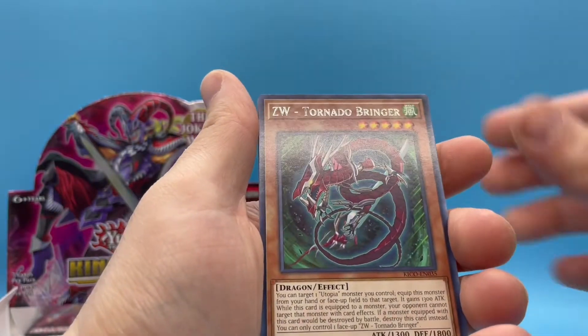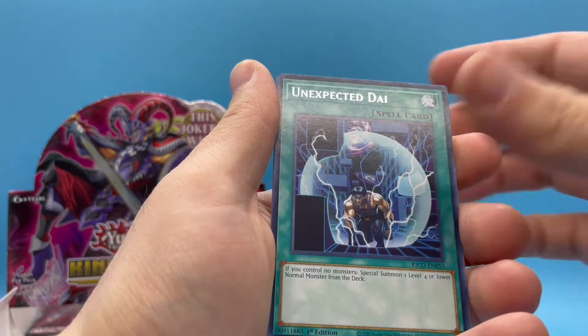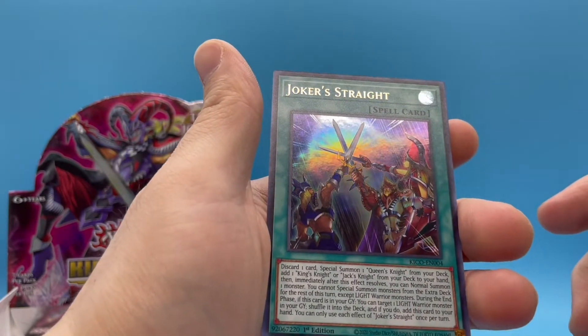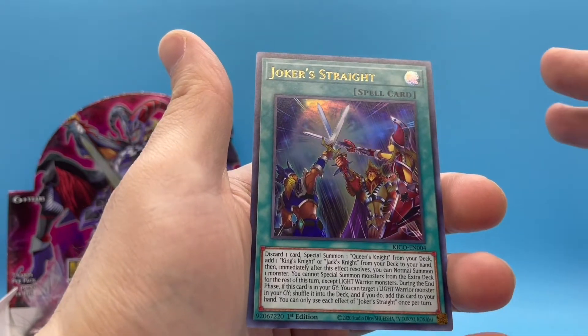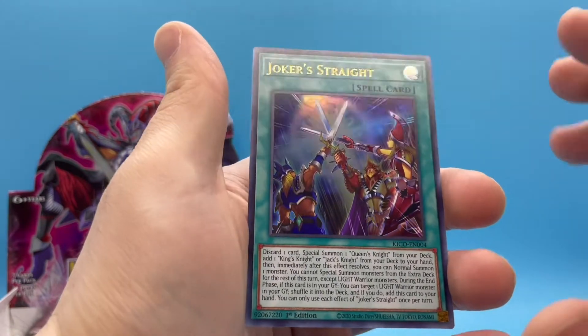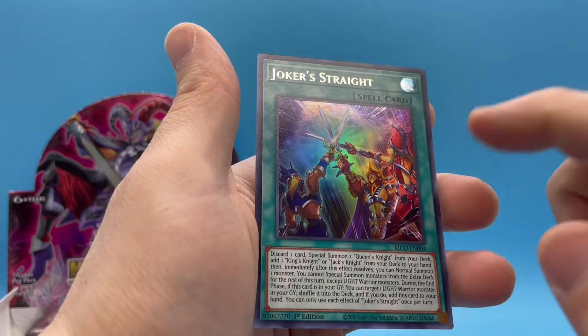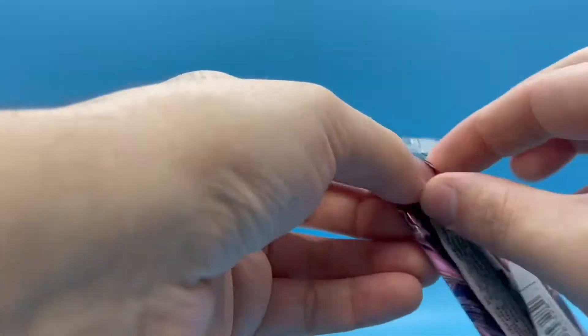We need something big — there's got to be something good in this box. Here it is — Joker's Straight! Okay, that's cool. This is again a nice looking card — they finally got another ultra rare. You got all the Jacks and the King and Queen on there, looking cool. That's nice, very cool.